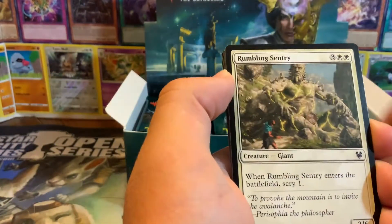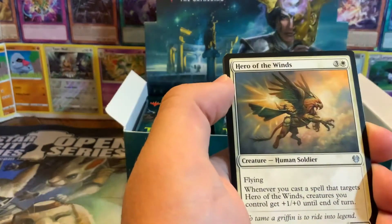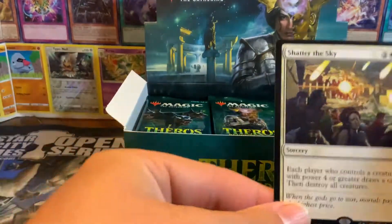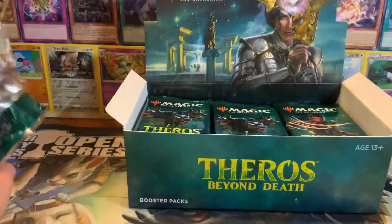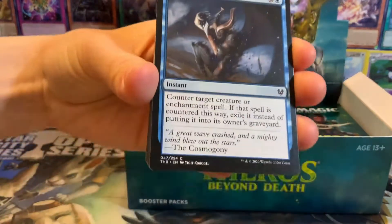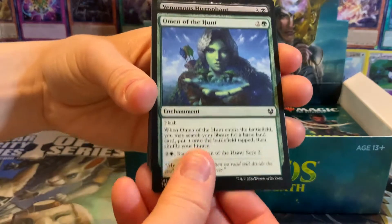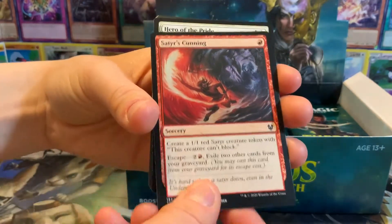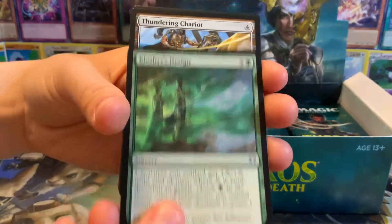Purphoros was always a really cool card. I think the one that's pretty decent in this set is Thassa - we'll see if we can get a hold of a Thassa. These were originally divided into three sets: it was Theros, Born of the Gods, and Journey into Nyx.